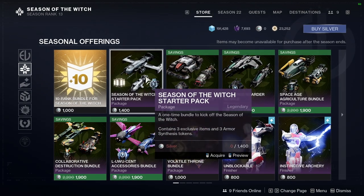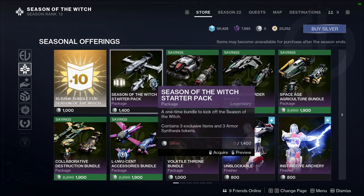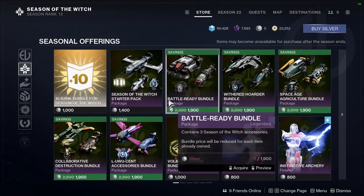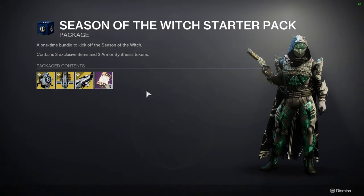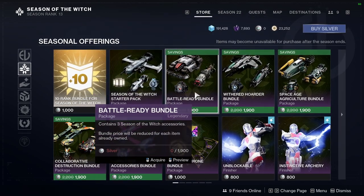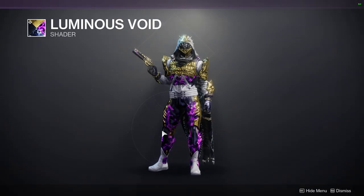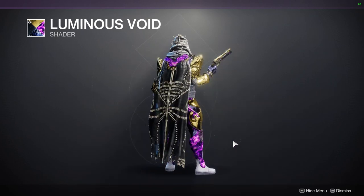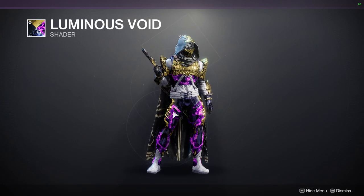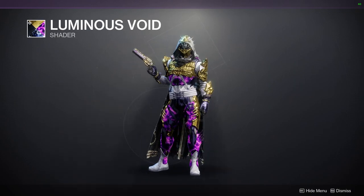I'm not gonna be looking at all of this because it is a lot and at the end of the day it really doesn't matter. The pricing is just odd — it's almost 20 bucks for these three which do nothing in game. We have the Volatile Throne Bundle which has a really good purple shader. It gives a really cool texture, almost like a glow, to pieces that don't have glows. I definitely want to pick it up — I also want to see what it looks like with a glow.